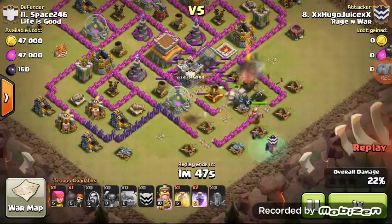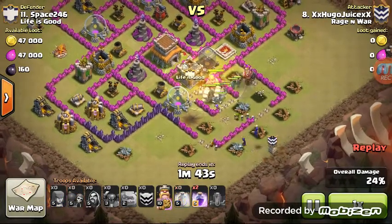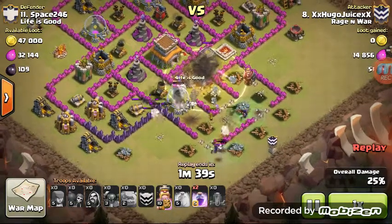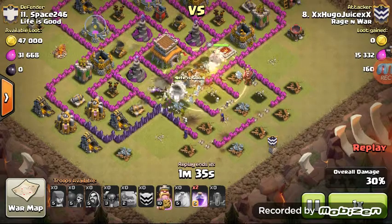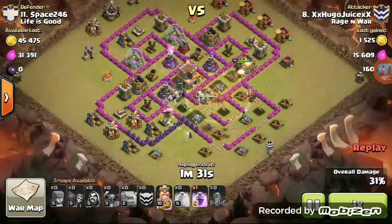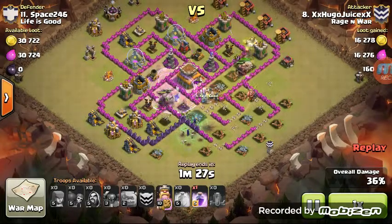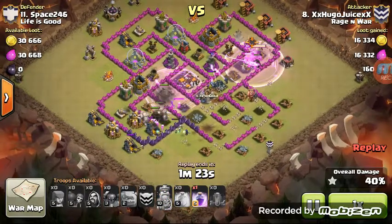I really liked that he used this Earthquake spell to soften up some of these interior walls. Behind that Earthquake, behind the P.E.K.K.A., he has Witches — he dropped those Witches very late. He made sure those troops were already in the base so the Witches wouldn't be attacked by any defenses as they were going in. The Witches are very valuable if you can keep them alive; if you can't keep them alive, don't use them.